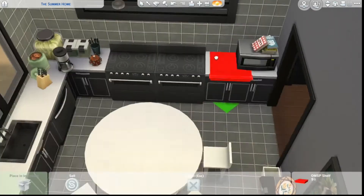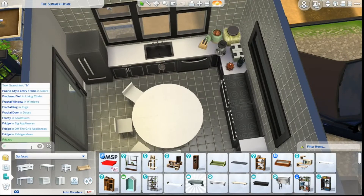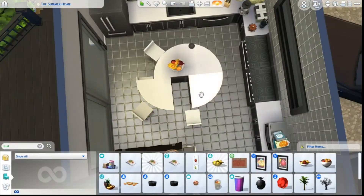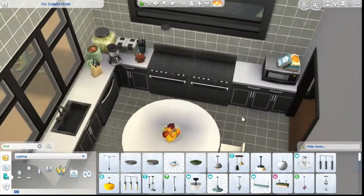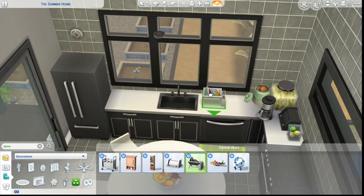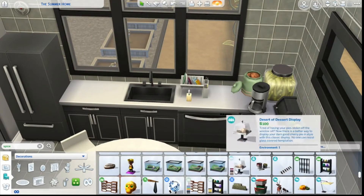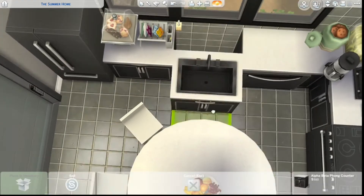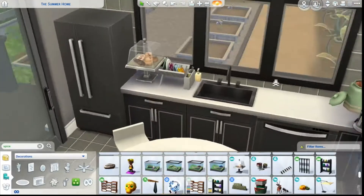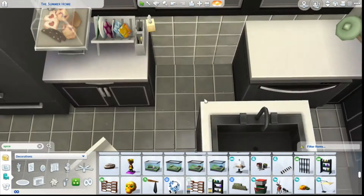Anyway, I really like this double oven — I've never used one before. I imagine you'd have an awesome Thanksgiving: you could cook your gravy, your cranberry sauce, all sorts of stuff. I want to make a Thanksgiving build now — a nice traditional craftsman-style house. That would be a cool build, but I don't really like doing traditional houses.